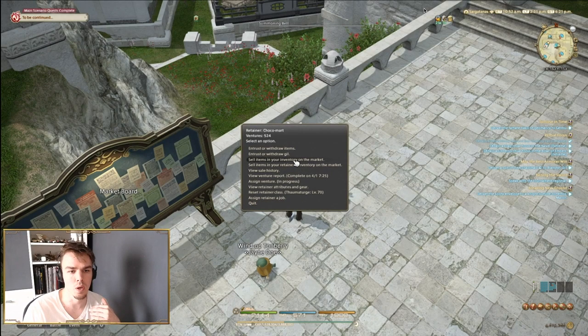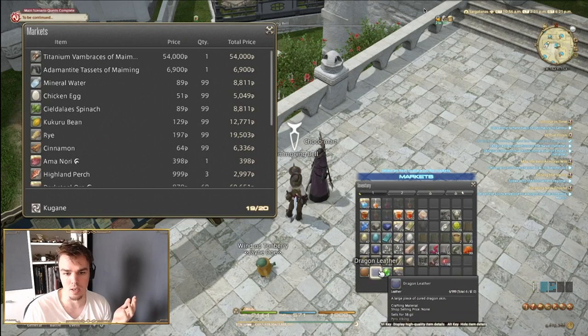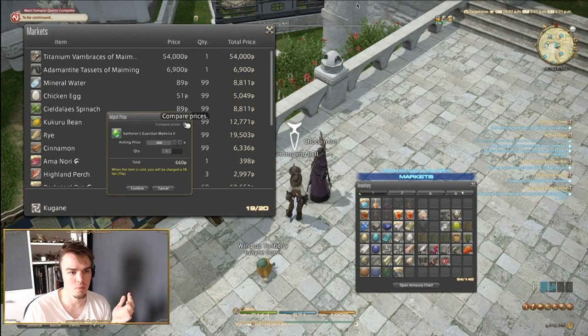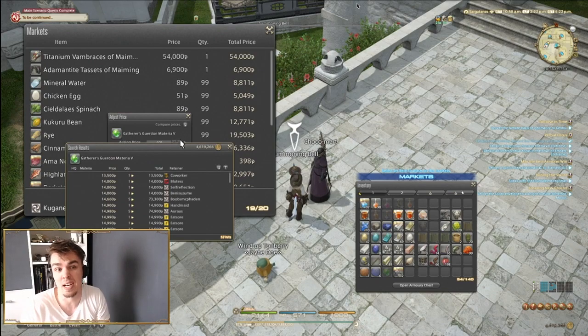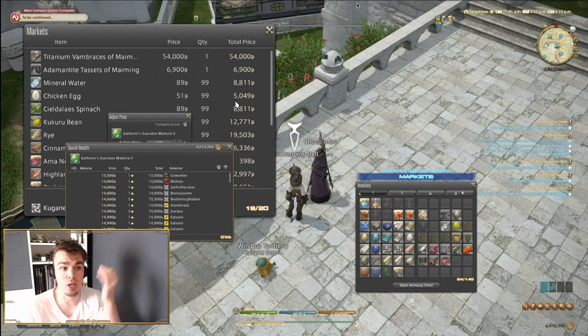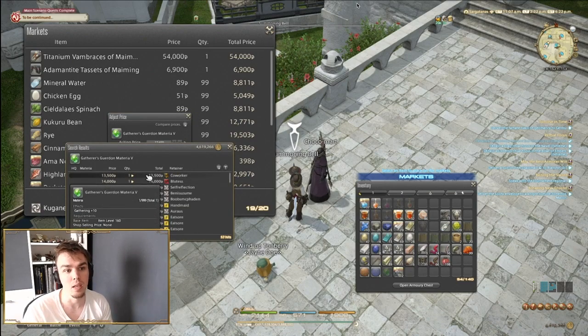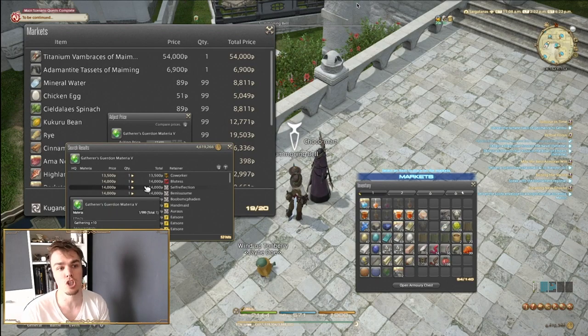All my retainers are full right now. I adjusted all their prices this morning — sometimes when I do that a price drops to something not worth having listed, so I return it to the retainer. I sort lowest to highest; if I haven't been active, the total price on the right side creeps up. If it's below 10,000 I pull it off. We'll list this at 13,490. Some people don't like undercutting by just one, but undercutting by a lot doesn't make sense here.